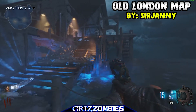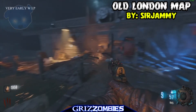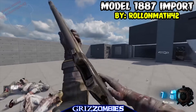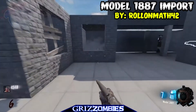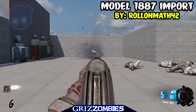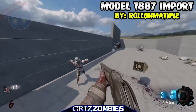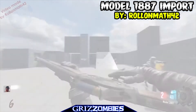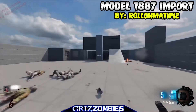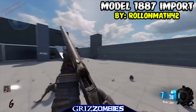We're eventually getting to a guy named Jaybird, who brought in the Thunder Gun and also created a new zombies mode called Chaos Mode. Roll on Math 42 created the Model 1887 — a great weapon from back in the day — and brought it into zombies. The range on it is crazy good with very good hit detection. We don't have much gameplay here because he hit a nuke which slowed down the round.